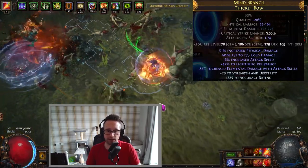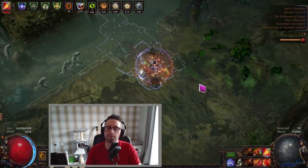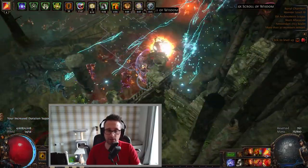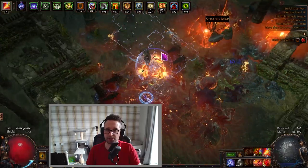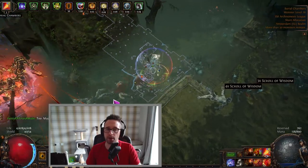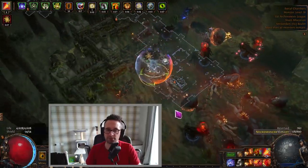Started killing guardians and went on to kill Sirus. Regarding T16 mapping, it feels really comfortable — bosses go down quickly enough and clear feels okay. Made it up to level 92. I'm not sure I'll get much further in the next few episodes as I plan to push content and don't expect to do some of it deathless while still learning the playstyle. In terms of drops, a Rain of Splinters jewel dropped — tried it out and it does improve clear speed a little, but it seems to lower single-target quite a bit, so I've taken it out for now.